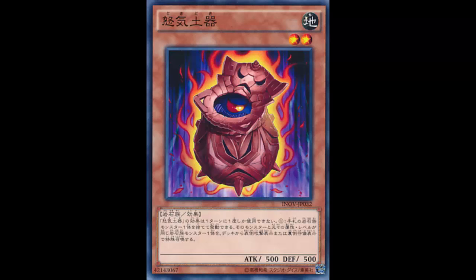It's an Earth Rock monster, Effect Monster, Level 2, 500 attack and 500 defense. The effect reads: you can discard one Rock-type monster to summon one Rock-type monster from your deck with the same original attribute and level, in attack position or face-down defense position. You can only use the effect of Doki Doki once per turn.